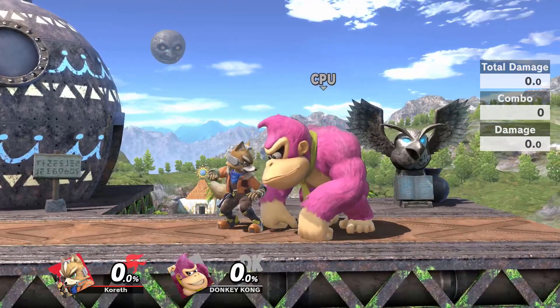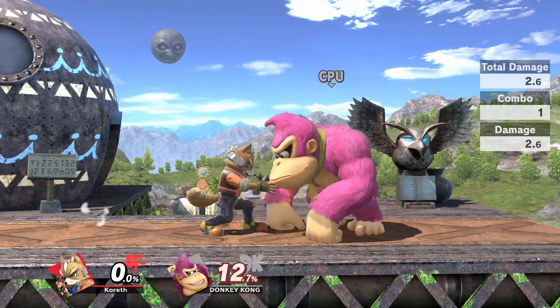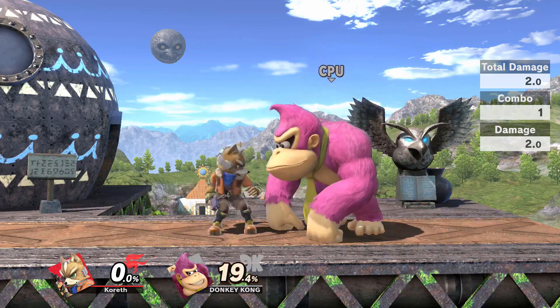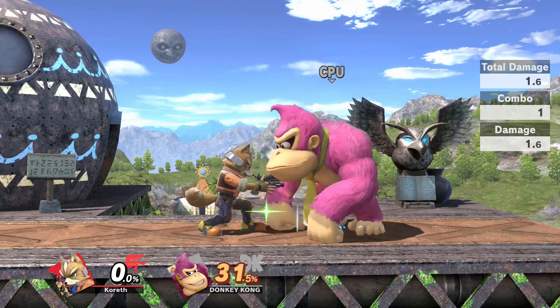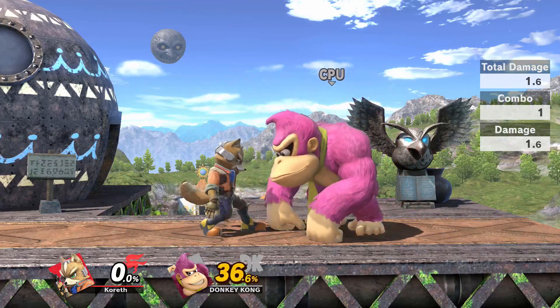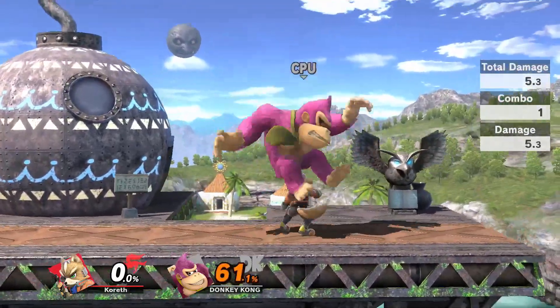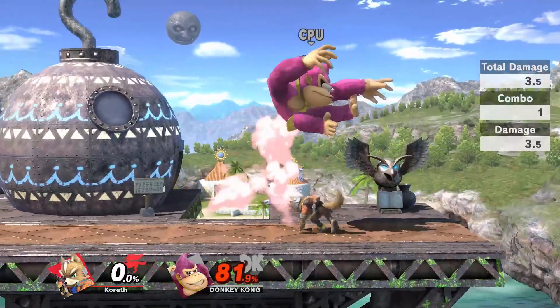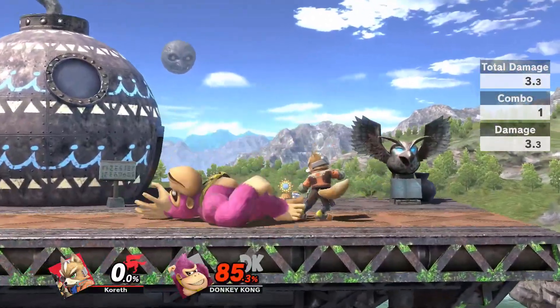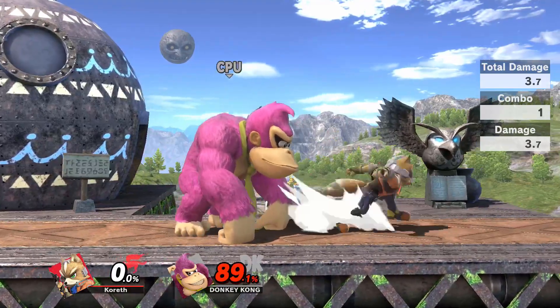Let's say I do lasers on Donkey Kong. My first laser is going to deal this much damage, but as I continue to laser Donkey Kong, each laser does less and less total damage. You can freshen up moves by using other moves — the game only remembers the last nine moves that landed on your opponent. If I use nine up tilts on Donkey Kong and then go back to lasers, that laser is fresh again. That's kind of how it works.